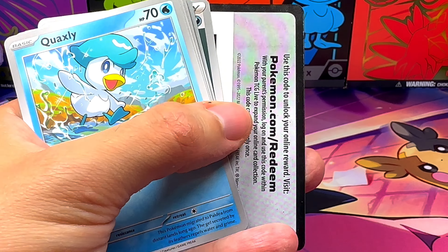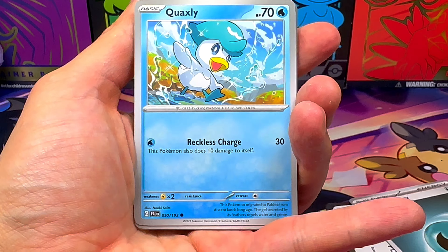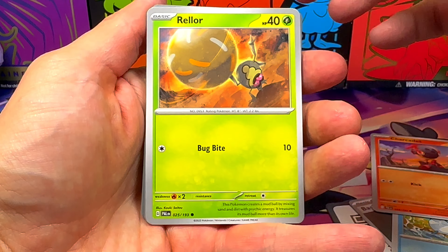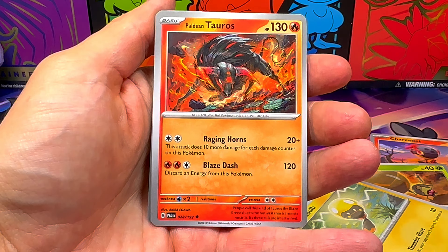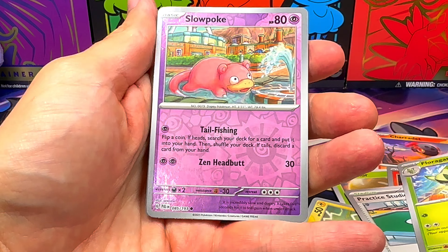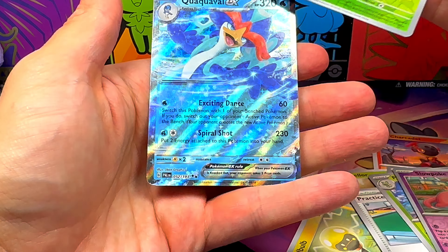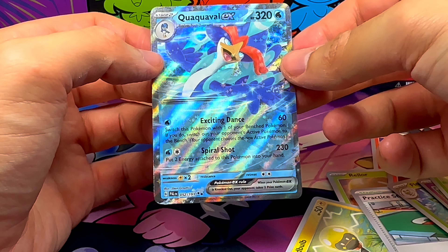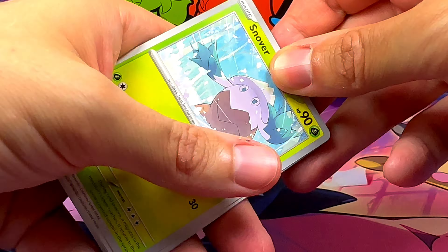Quaxly - obviously the TCG card as usual, feel free to use it if you want. And then we have a Charcadet, a Rellor, Tadbulb, Paldian Tauros, Fire type, Practice Studio, Floragato, Slowpoke, Parallel, Parallel Combi, and one Quaquaval Ball EX. Finally I start to find something different from Poke Ball!